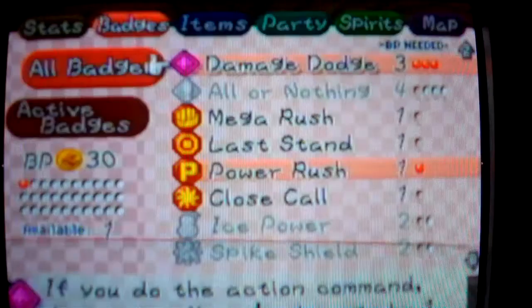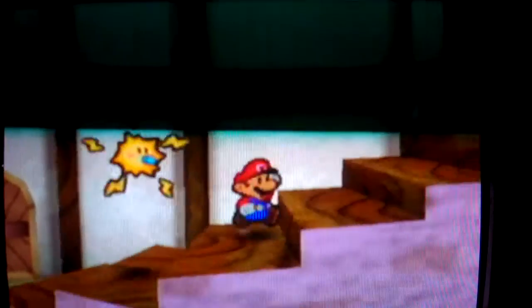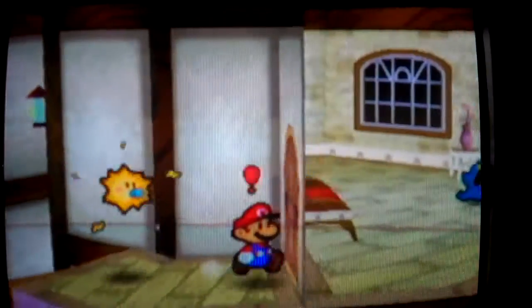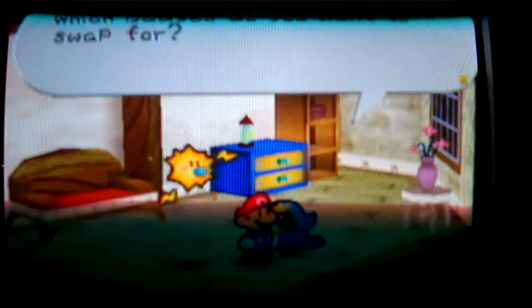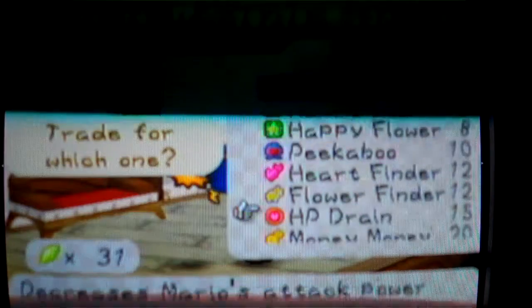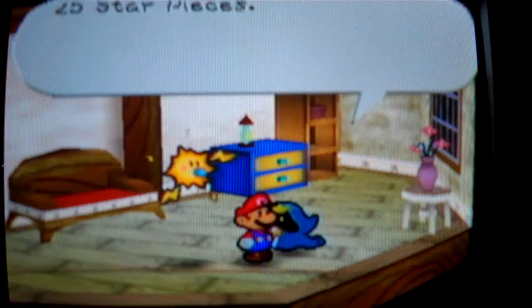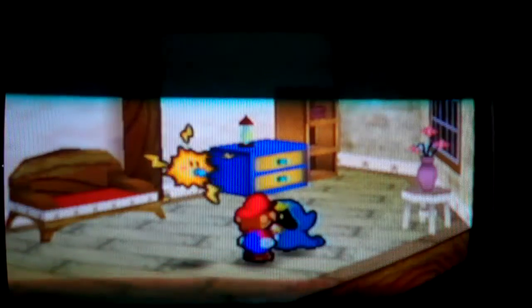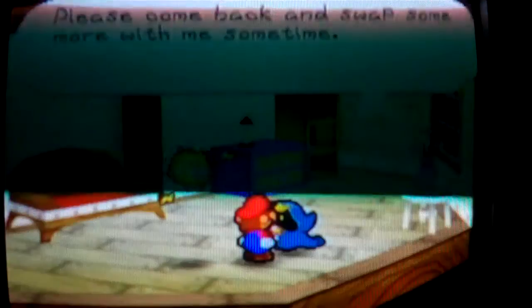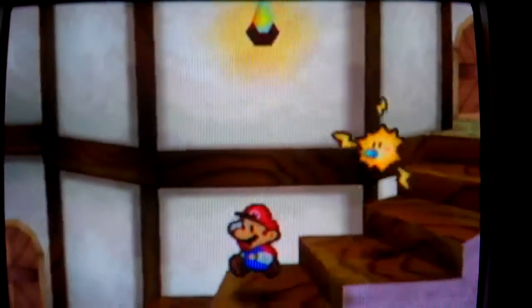How many star pieces do I have on the field? When Mario is in danger, he only takes half damage. I'll buy the Flower Saver for 25 star pieces — it saves 1 FP every time you use an FP move. To equip it you need 6 badge points.